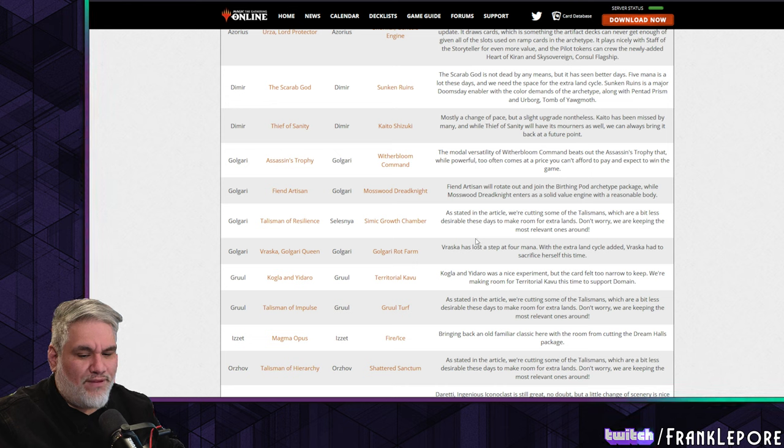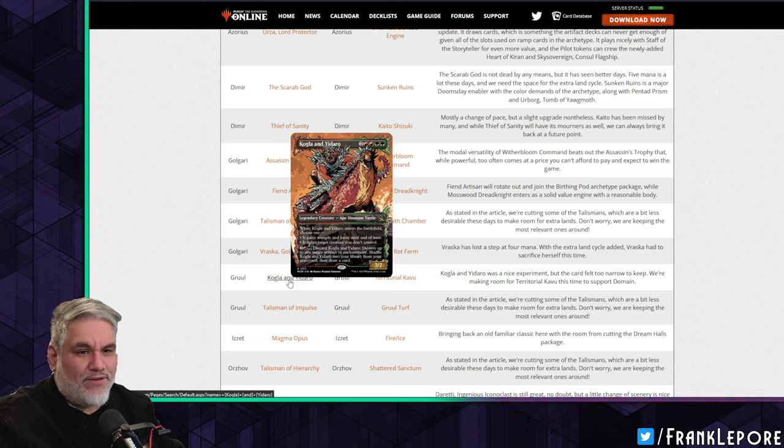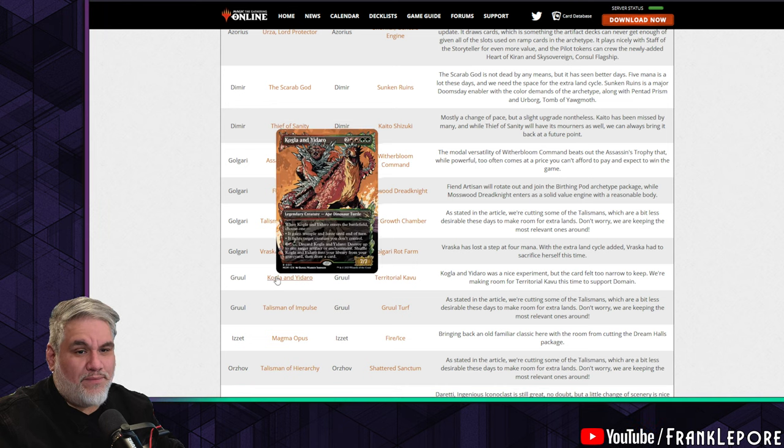Kogla and Yidaro come out for Territorial Kavu — nice experiment, but the card felt too narrow to keep. We're making room for Territorial Kavu to support domain.